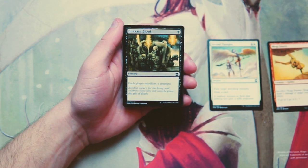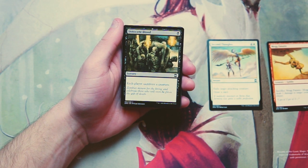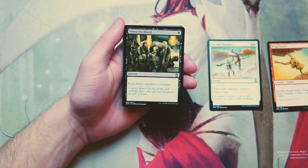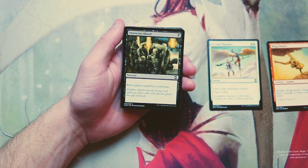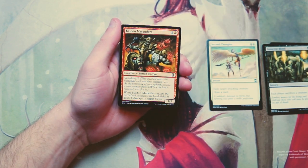Innocent Blood is a sorcery for one black — each player sacrifices a creature. This is a pretty interesting card; it was in some world championship deck in the early 2000s and is definitely powerful. There are decks that would love it since they can use the sacrifice outlet, but I prefer something a little more open like Second Thoughts over something like this early on.